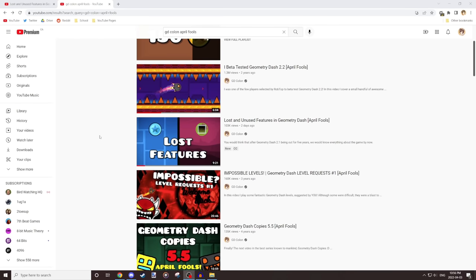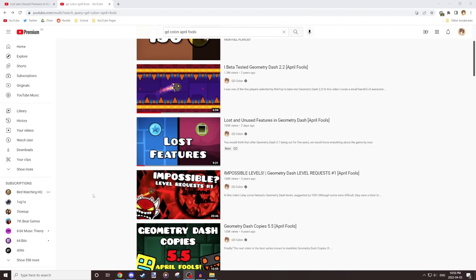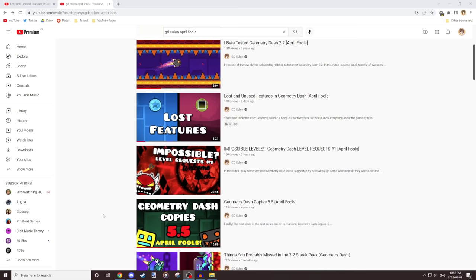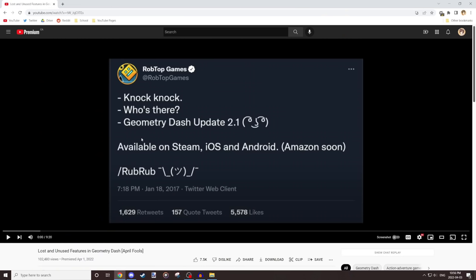It's definitely not my best video, but it's hard to come up with ideas. Hopefully 2.2 will bring some more interesting April Fool's stuff. You can see previous years I did like a level request one where I just kept playing Extreme Demons. GD Copies 5.5 is still one of my favorite videos on the channel. Anyways, let's just run through the video.